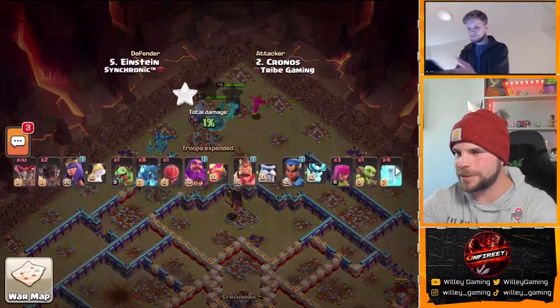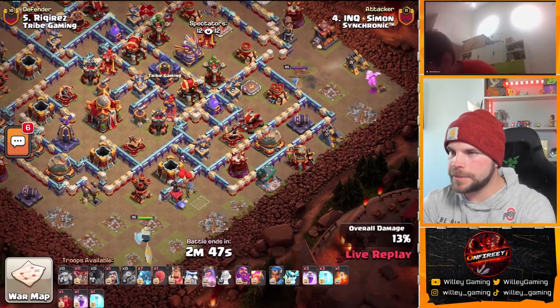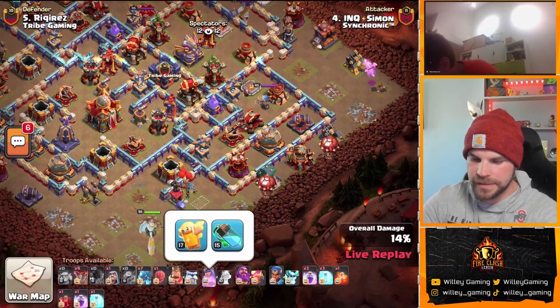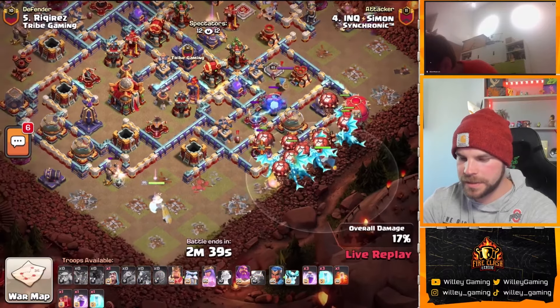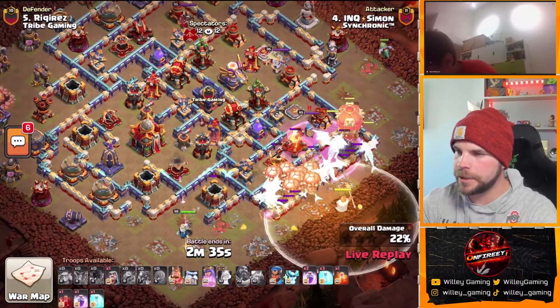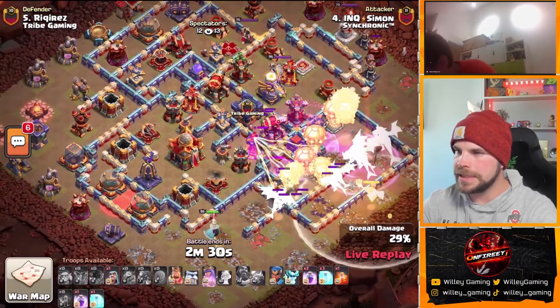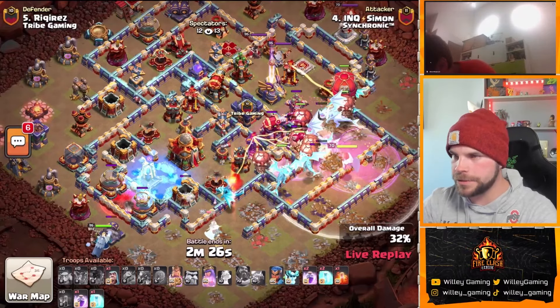Tribe Gaming kicking it off with a triple. It's also going to be an Electro Dragon attack — this is going to be an Electro Dragon war. Let's take a look at the Hero Equipment. We got a second Healer Puppet Queen, which seems to be pretty common these days. Nothing new on the Royal Champion this time. We'll pop the Warden's ability early for the Electro Dragons. We have the Stone Slammer in. There's a defensive Rage in the core of the base, and he does have three more Rages to use with his Electro Dragons.